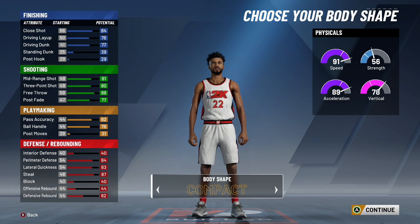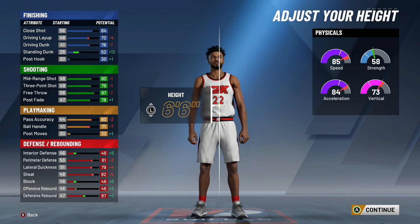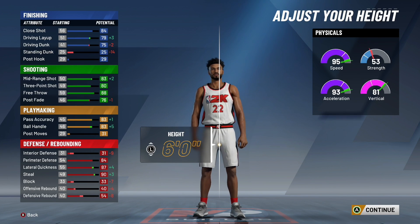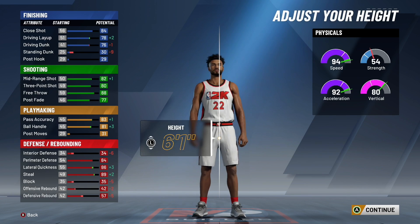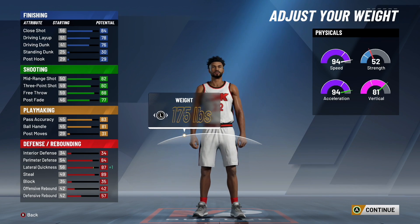Body shape doesn't matter since we're making the build pretty short — I'd just pick compact or defined, it's personal preference. For height, this is very important: you cannot make the height taller than six foot one. Six-one is the tallest height you can do for it to say all-around two-way. You can also make the build six foot if you want slightly higher speed and ball handling, but I don't recommend it. You want to be as tall as you can be, and six-one is already really short — why put yourself at a bigger disadvantage going shorter?